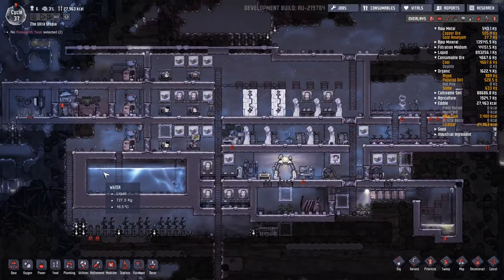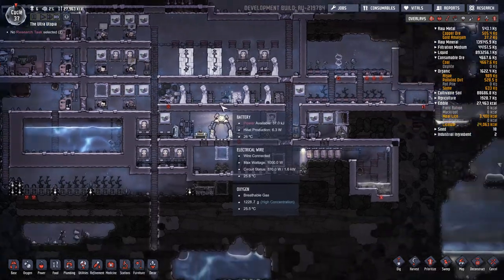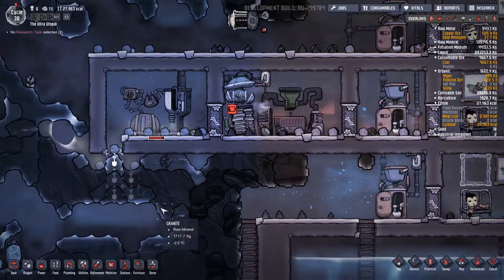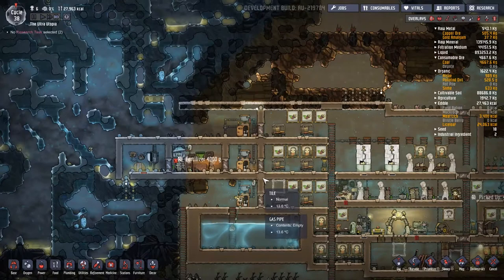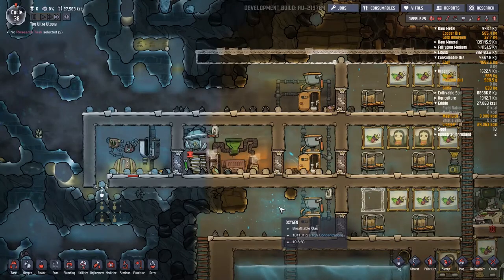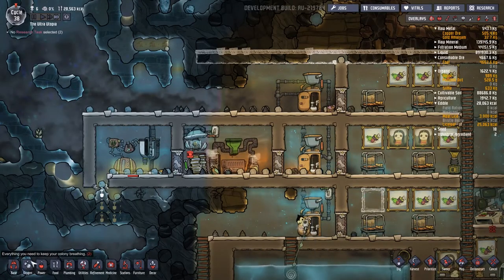Welcome back to this colony management simulator where we are currently trying to get on the whole fertilizer natural gas, make some power. The power source is the toilet, so we will do some good things there. But I have discovered things between last episode and this episode that mean this setup - yeah, it's not great, it's not great at all.